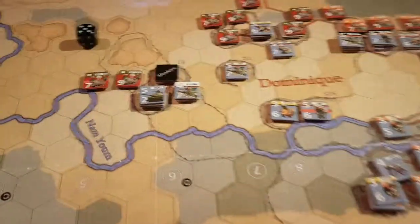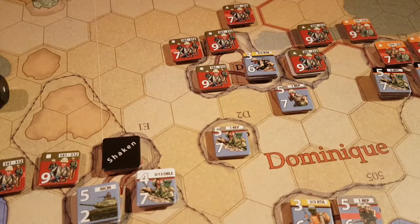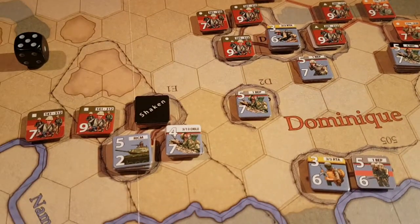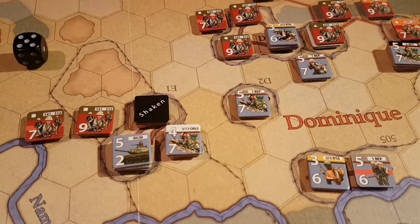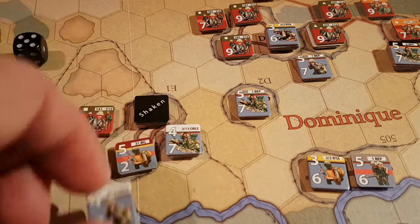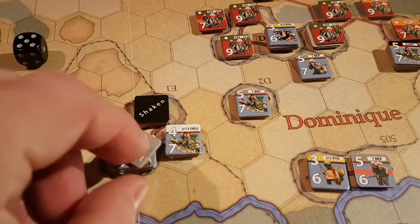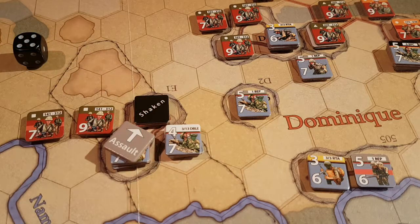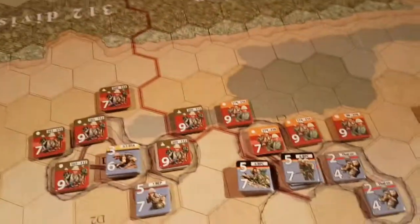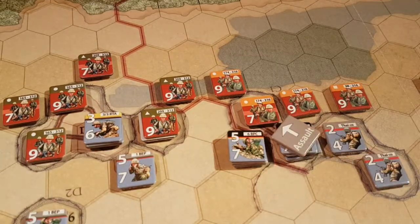French assaults — the French are going to do one assault here, and hopefully take it back. That's gonna do it with the tank and the 313th battalion. And then over here we're gonna do it with this one.